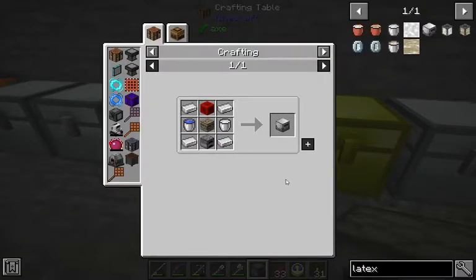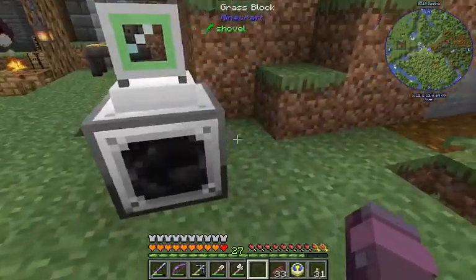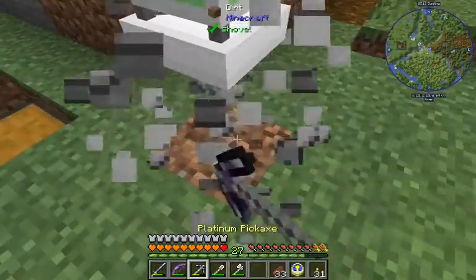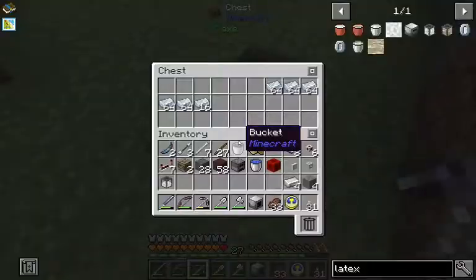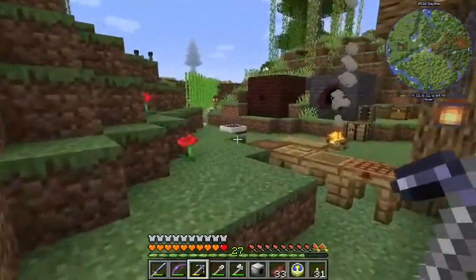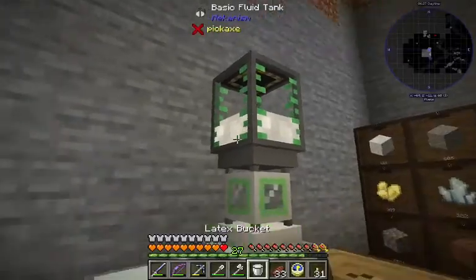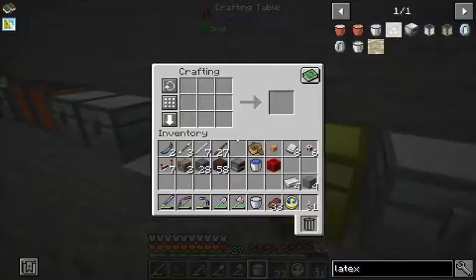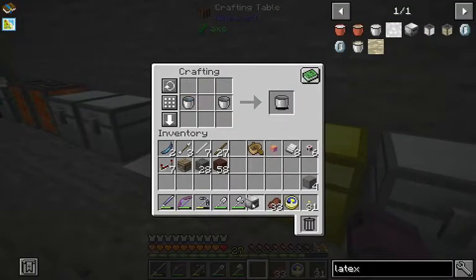Redstone block, four iron, and a bucket of latex, bucket of water. And this is done with that block of wood, so we'll just take it downstairs. That's a bunch of osmium — we'll do that there for now. Let's get a bucket of latex. Latex processing unit.